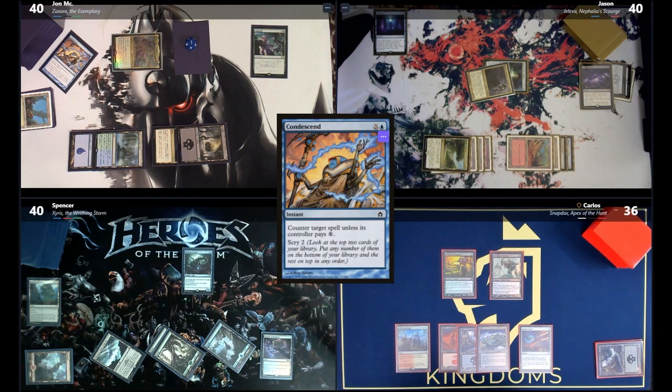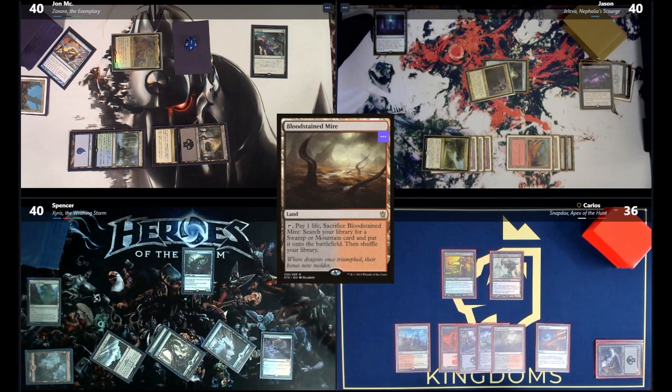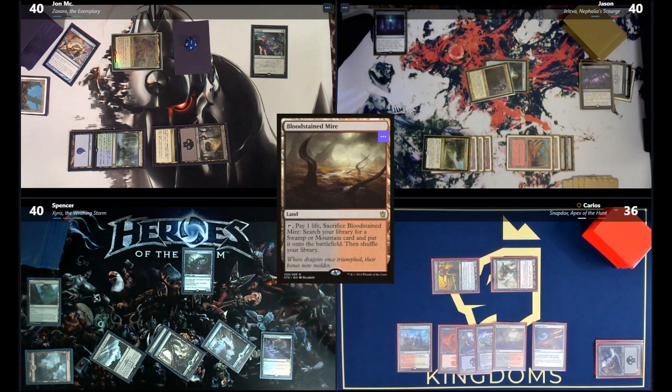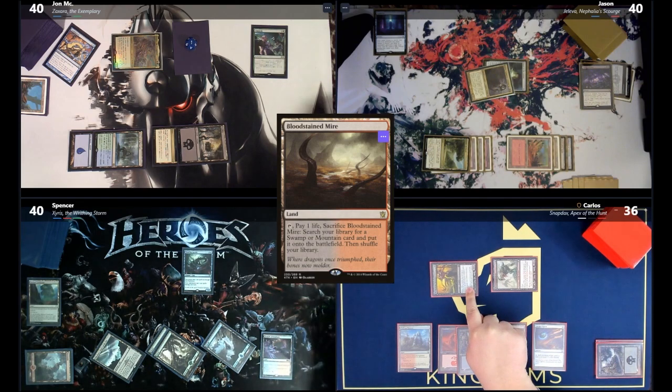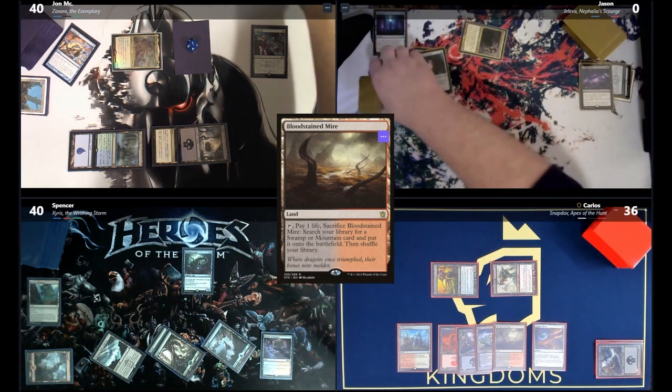Jon draws a card. Killing Jason this early feels bad; the table debates the line. Jon plays Bloodstained Mire and declares attackers, sending Hand of the Praetor at Jon and the Goblin at Jason. Jason will die. Carlos is done. Jon draws for turn, plays Reliquary Tower, and recasts his commander. Jason passes.